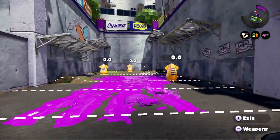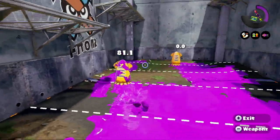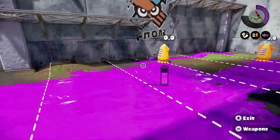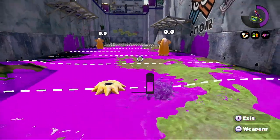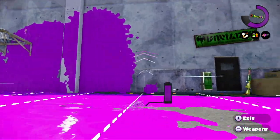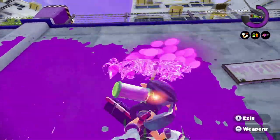Instead of spamming the RZ button to keep sloshing, try hitting the R button and immediately sliding your finger down to the RZ button. This allows you to throw a burst bomb and immediately launch your ink, allowing you to make a quicker splat. This works when using the Carbon Roller, slosher, or charger.